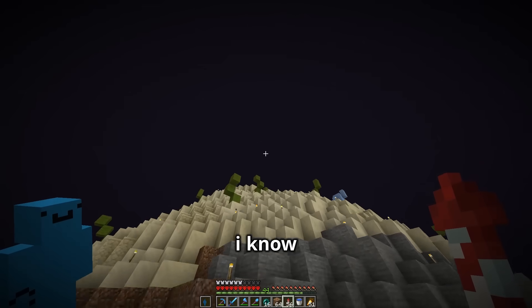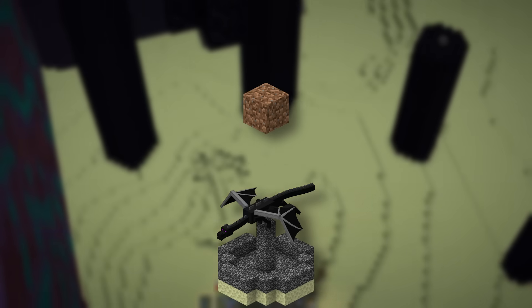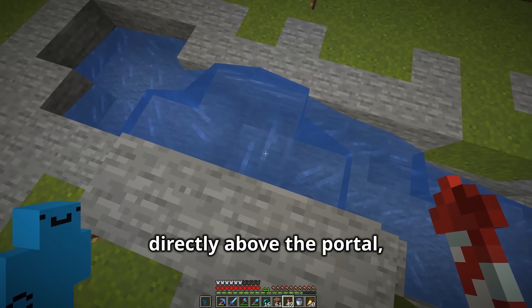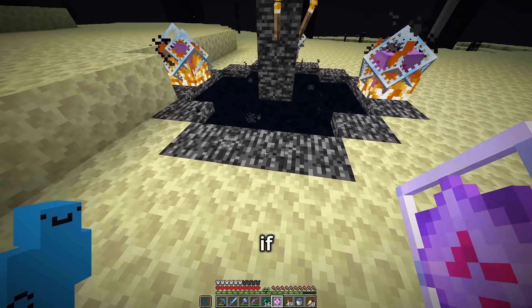I know a little bit about the dragon AI. Like I know if there's a block above the portal, then the dragon will try to get higher than that block to perch. So I think if I just remove the few blocks that are directly above the portal, the dragon shouldn't destroy it. Okay, let's see if this works.